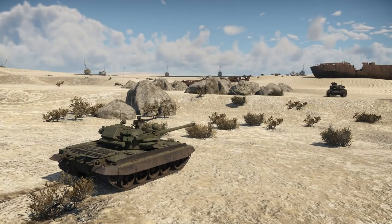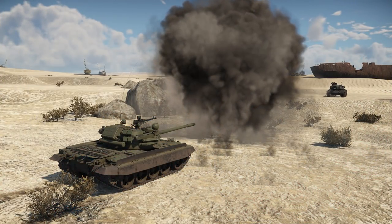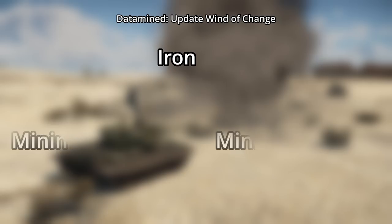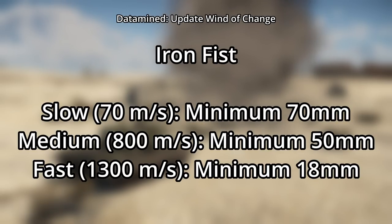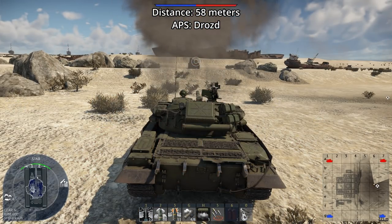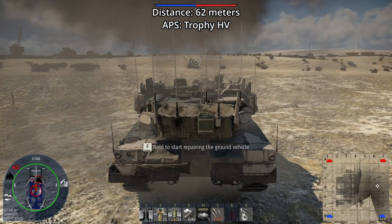There are also other, less immediately obvious differences between the various active protection systems. For example, different systems will be able to intercept targets of different sizes. For Iron Fist, the minimum size of the projectile decreases as the speed increases. The Drost system also has a significantly lower reaction time compared to most, allowing it to intercept ATGMs at near point-blank range.